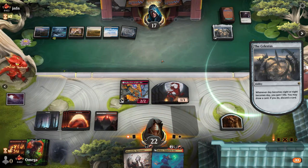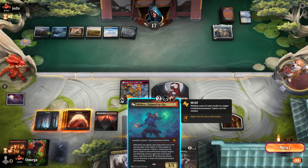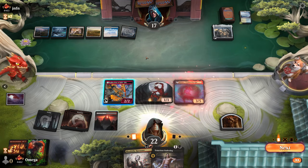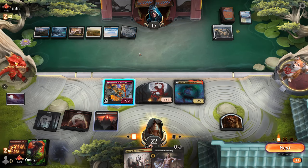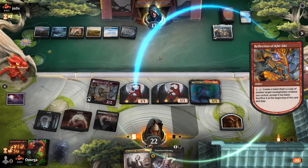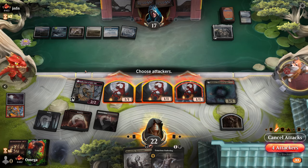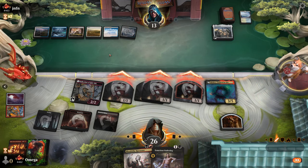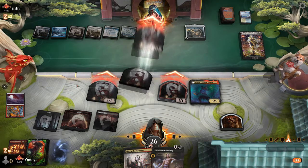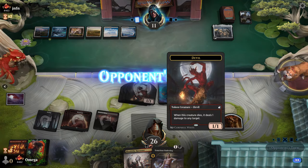Celestus is extremely threatening — one of those situations where I'm not exactly sure how to play. He has a counter spell — you know what, let's see. We don't want to double spell. Oh, I didn't attack with Kiki-Jiki — I'm so bad at Magic. I wanted to avoid the tapper but needed to tap out to do so. I missed one damage.